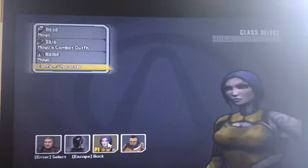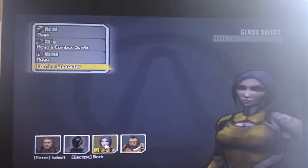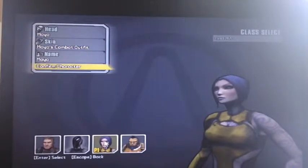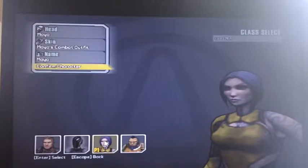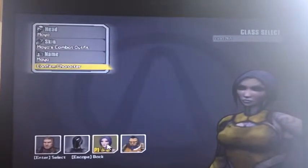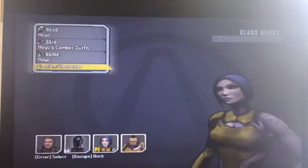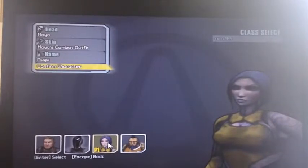And then you have Maya, who is a long-range character. She can take out long-range hits as well as having almost a magic user ability. So these are your four basic choices. If you've ever played a role-playing game, you know these are the standard archetypes: your muscle man, your all-around, your stealth, and your ranged type.